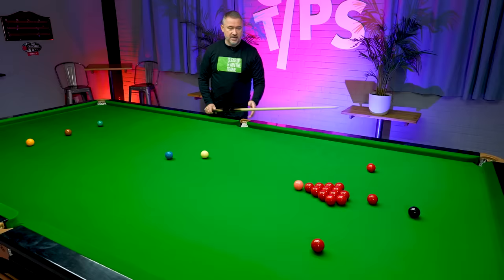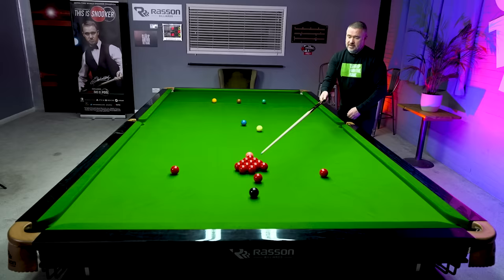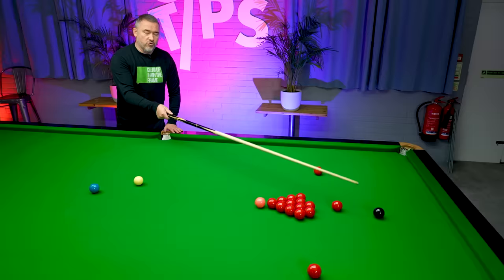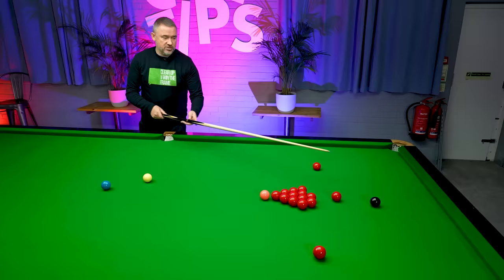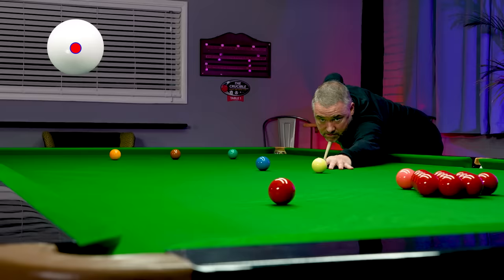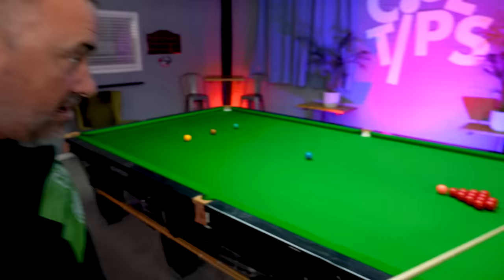It's always best to open the pack when you've got one red in the open. So right away I'm obviously going to pot this red, and then depending on the angle for the black, that will determine whether I play for this red or that red. I can see this red is a good chance to open the reds, so I'm already planning two or three shots ahead. When I pot the red and get on the black, if I get an angle on this red, I can bring more reds into play.